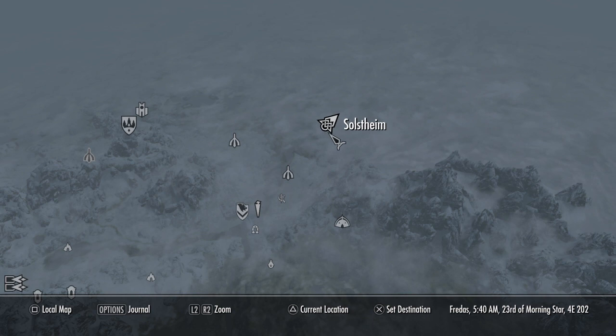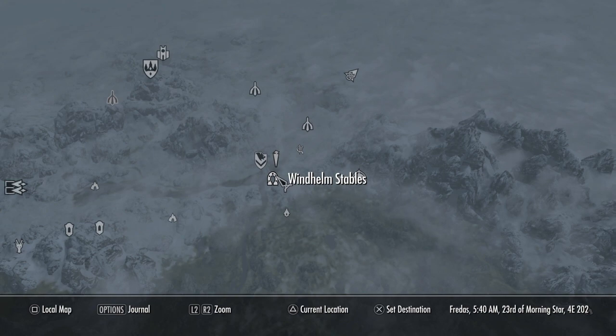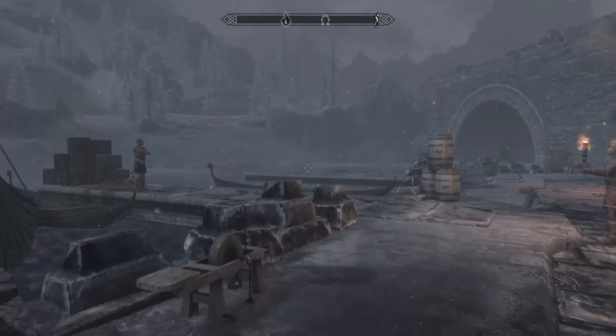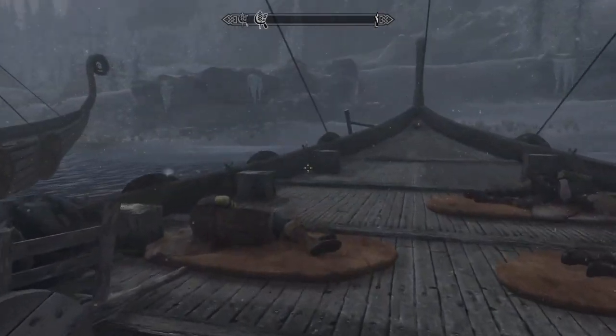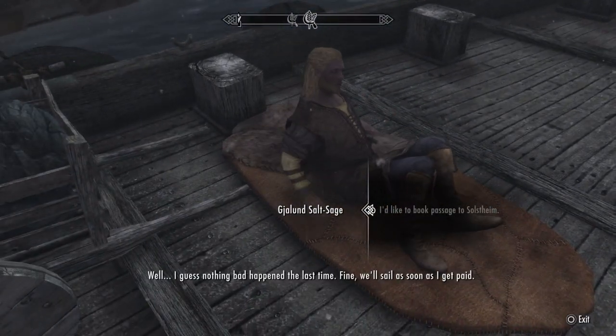The location you're going to want to go for this bow is Solstheim here on the map, and it's not going to be discovered at the beginning of the game. What you want to do is go to the Whiterun Stables here on the map, and run down the hill to the boating dock where you can get to Solstheim. Come to the boat on the right and talk to Giel and Salt Sage, who is actually the captain of the ship. You can either pay gold to get there or pass a speech check if you have completed the Way of the Voice quest.